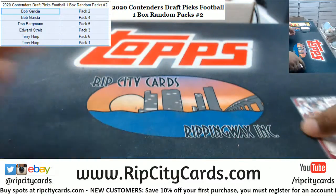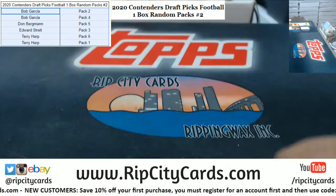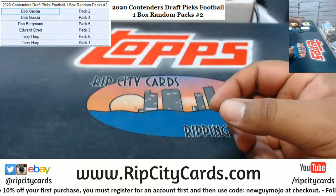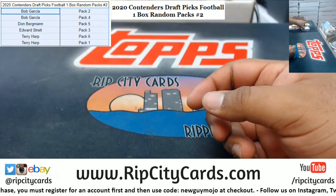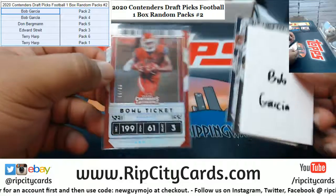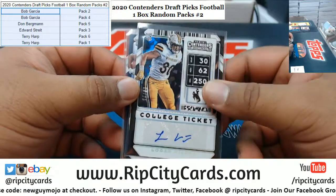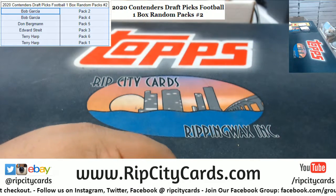All right, that's gonna do it. To recap: Terry's autos are Eno Benjamin and Rico Daudo. For Edward we've got Darius Anderson. For Don we've got Brian Edwards. And for Bob we've got a Keishawn Johnson to 99, KJ Hamler one of ten, and a Logan Wilson to 23 — very nice. That is gonna do it for the break, thank you everyone.